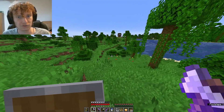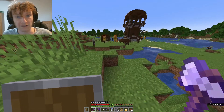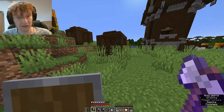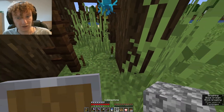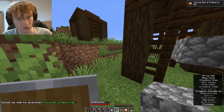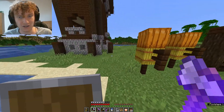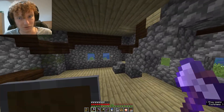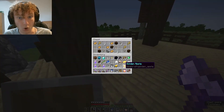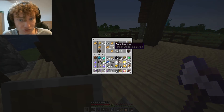There could be a pillager outpost here — there is! I gotta make them like me. I freed the allays that were being held hostage. I totally forgot that those are in pillager outposts too. We got some buddies now, they should follow me. There's a goat horn in here! That makes total sense because the pillagers use those during raids. There's another one — a different kind. I just found a ton of new features: two different goat horns and allays. Look at them go, they're zooming. Even if I don't find the mangrove swamp now, I'm happy I came here because I got four buddies.